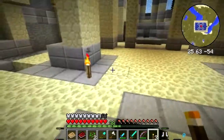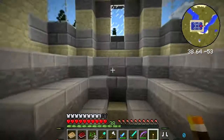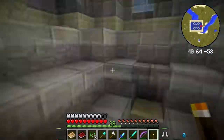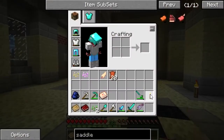We need to completely eradicate the chance of mob spawning in here, so we're just going to go ahead and chuck some torches around. We'll have one like here or something — okay, that's fine.